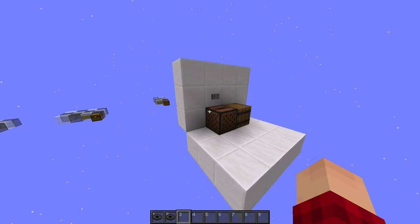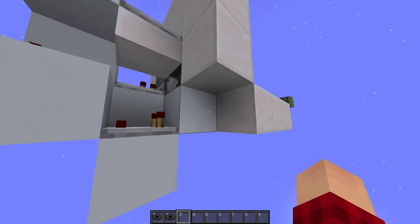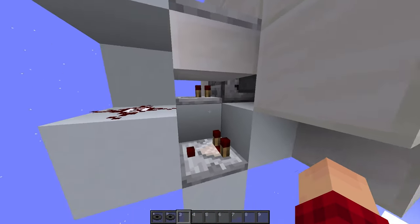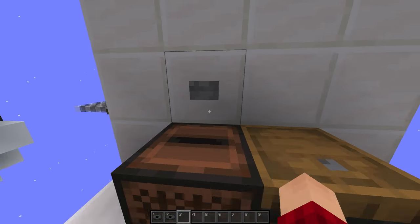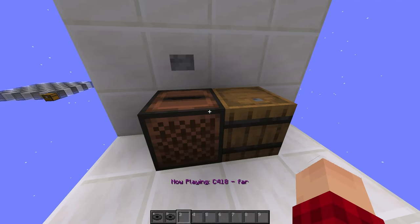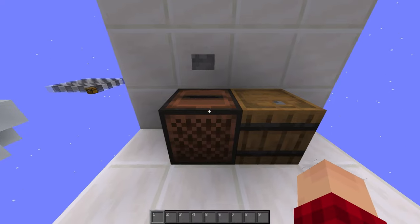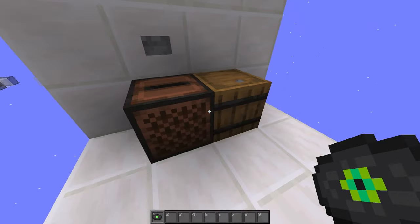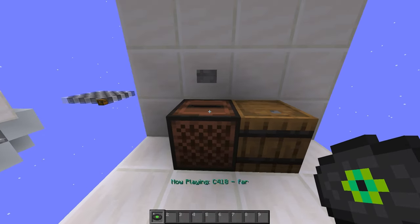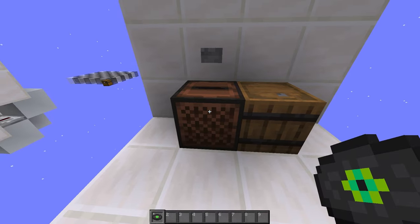We're going to start off with our very most basic design. We have a jukebox, a hopper underneath the jukebox, and it goes up into two droppers. I'm going to hit the button, and it starts playing a music disc. I can also take the music disc out, and now nothing's playing. I can also put it back in.